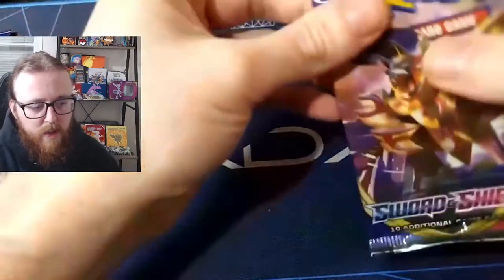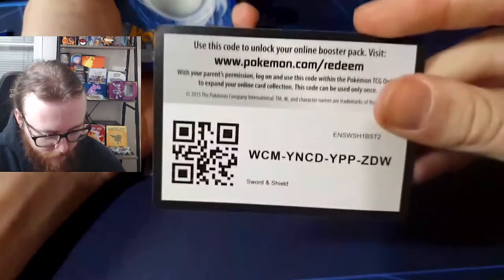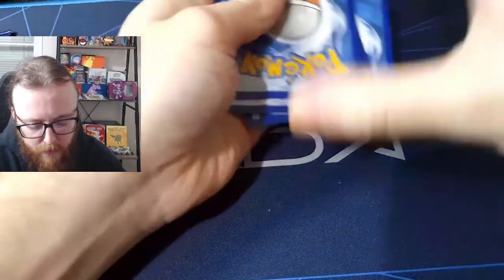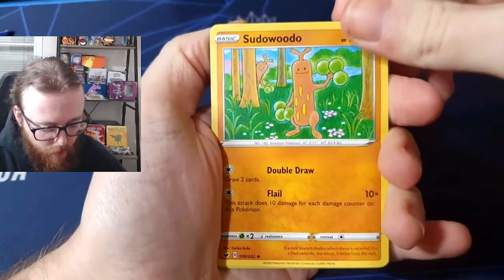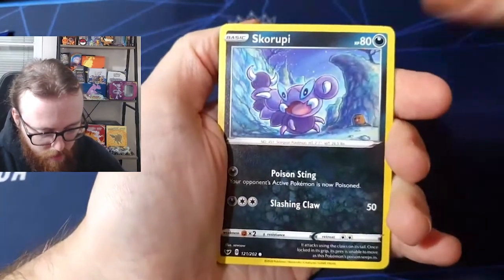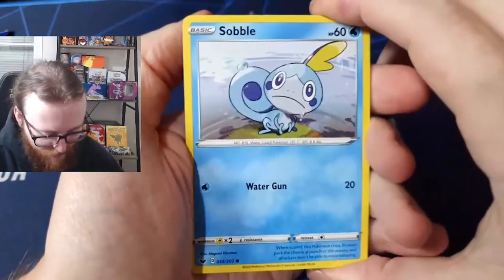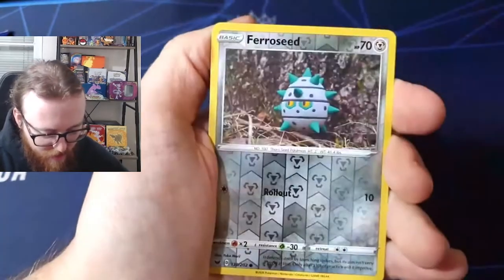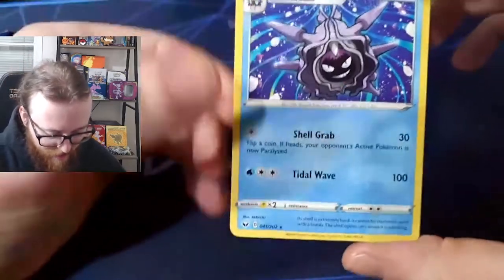Now we have the Sword and Shield base set pack. There we go — throw the wrapper to one side, and the code is there. One, two, three, four — I believe it's four from this base set. Dark energy, Sudowoodo — my greatest rival in the games — Dottler, Skorupi, Clobbopus, Wooloo, Dubwool — my favorite Pokémon from Sword and Shield, that's going to one side. Pincurchin, reverse holo Ferroseed, and the rare is a Cloyster, non-holographic.